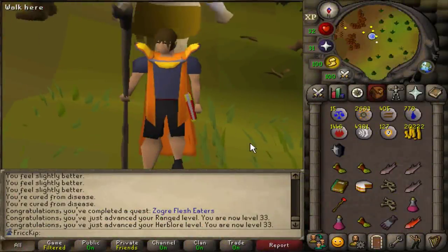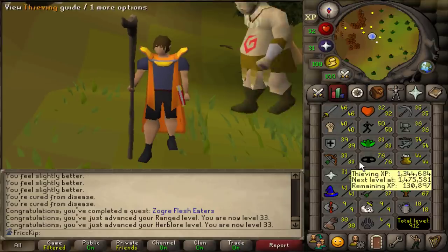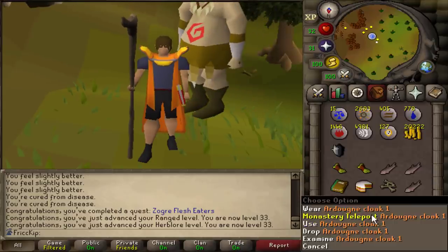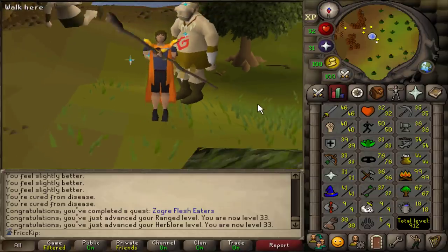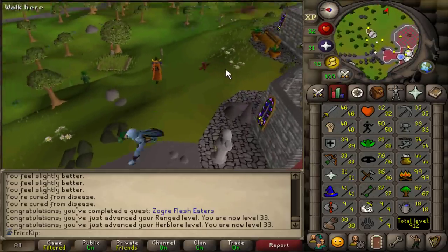Hey, welcome back to another episode of the duo group iron man. Last video I did a bunch of blackjacking and we both became millionaires because of it. We got up to 76 thieving, then I decided to take a break. We did a bunch of questing and got some prerequisites done for RFD.